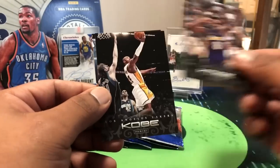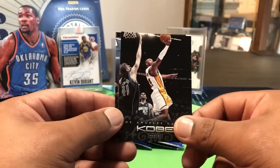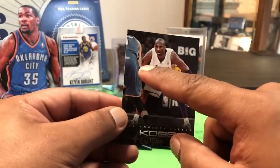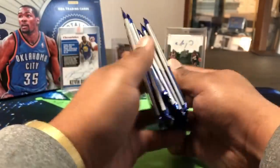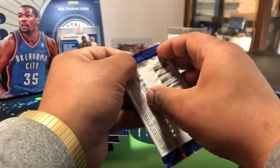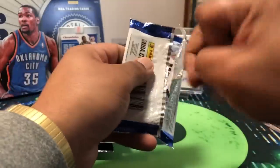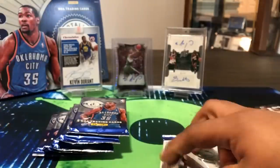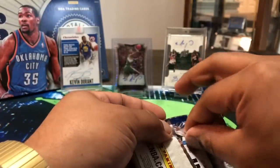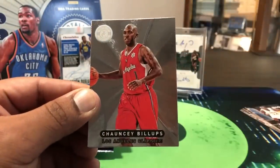Luke Walton, some more Kobe — Kobe doing a layup on old Dirk Nowitzki with Jerry Stackhouse in the background. Five base Kobes total. Now let's get into the real packs. Let's see what feels thick. All right — first pack! This is probably an auto, doesn't feel thick. Old school pack giving me trouble — there we go, Totally Certified.